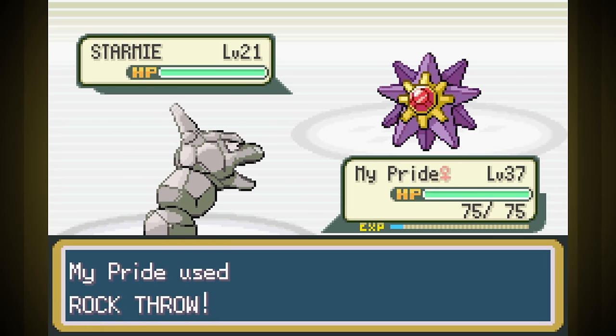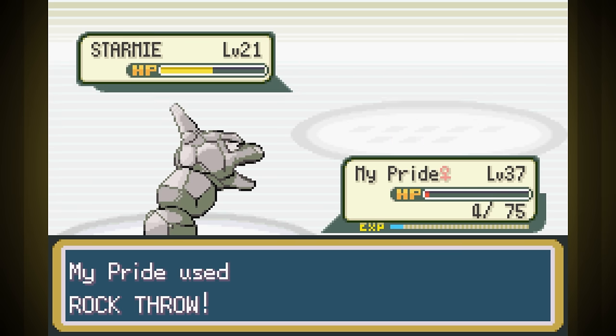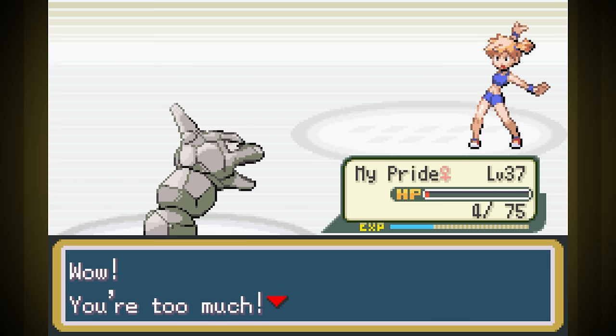At level 37 I try again, and we have exactly enough health and Special Defense that we land on 4 health after Water Pulse, and we had exactly enough attack that two Rock Throws were able to finish her off. Man, our stats suck. I legit could not have done this a single level lower without a critical hit.